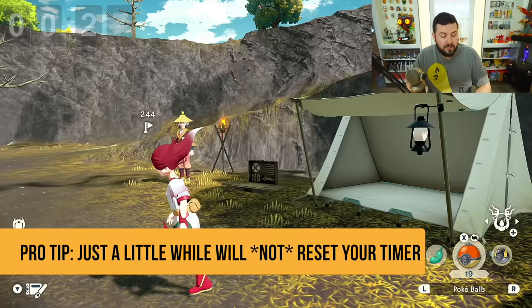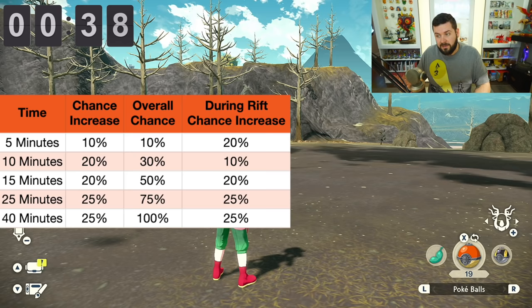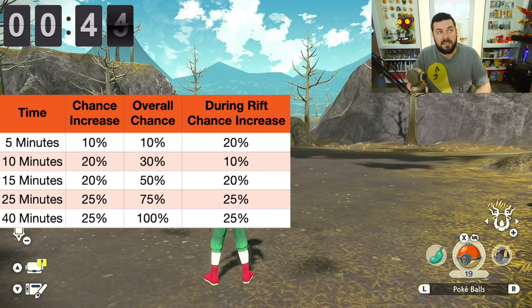We know how to get space-time distortions to spawn: when you first come to a region, or as soon as you wake up from sleeping after changing the day-night cycle to morning, midday, and so on, it's going to start an in-game timer. At the five-minute mark you have a 10% chance; at the ten-minute mark, 30%; at the fifteen-minute mark, 50%; twenty-five minutes, 75%; and forty minutes is guaranteed.